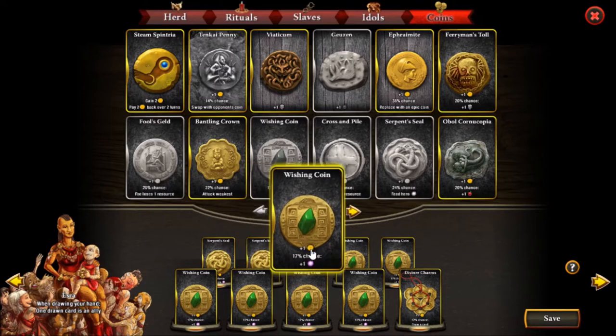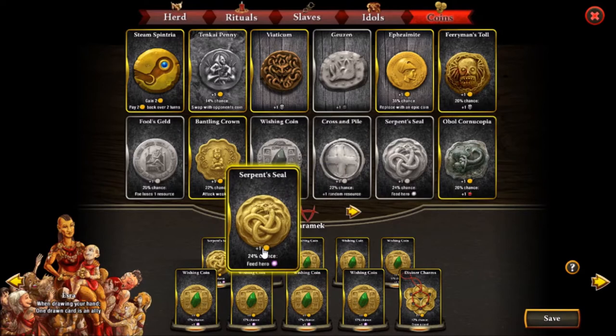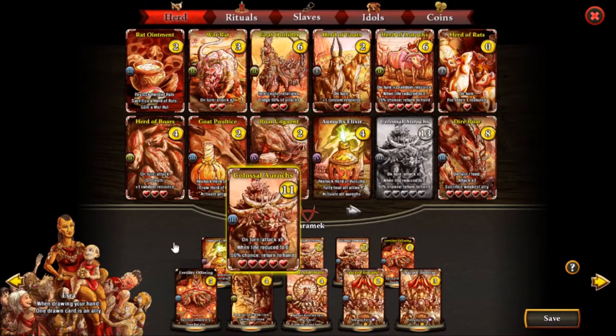The Wishing Coin could also do the job — it's a viable option because most of the times it's better since you get the magic and then choose when to spend it. While the Serpent Seal is more likely to activate, you don't have control over when the magic is fed, and you can only use that magic to feed your hero, not to buy things right away or attack. So that's the main concept of the deck.